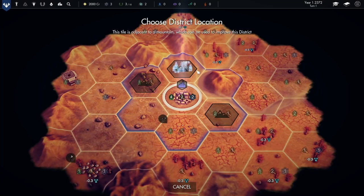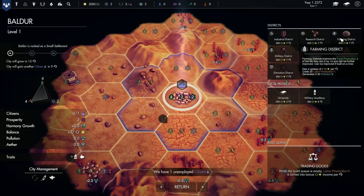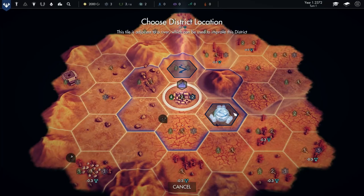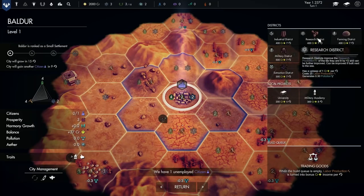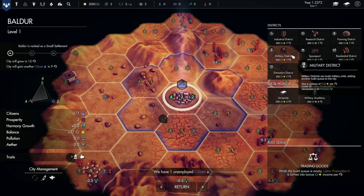Prosperity is influenced by factors such as food production, citizen unemployment, and pollution. Forests provide natural reductions to pollution, while districts we build can add to it. Over time, your city will grow and level up on its own once it reaches a certain amount of harmony. As a city levels up, its border will expand, and reaching specific levels will increase the city's rank, and with it the population of citizens and strength of defense.